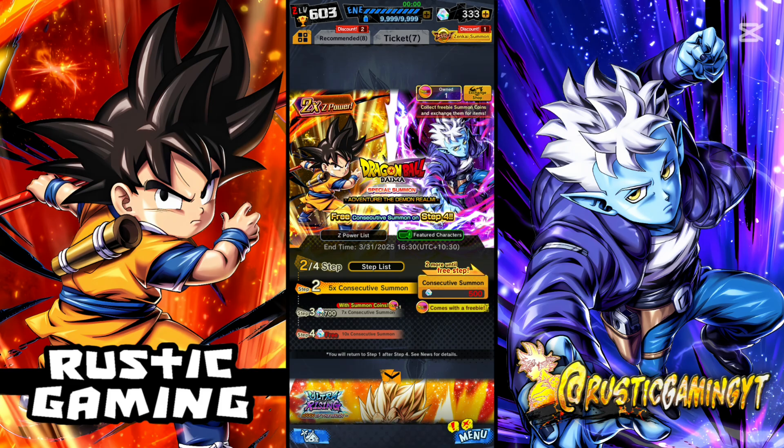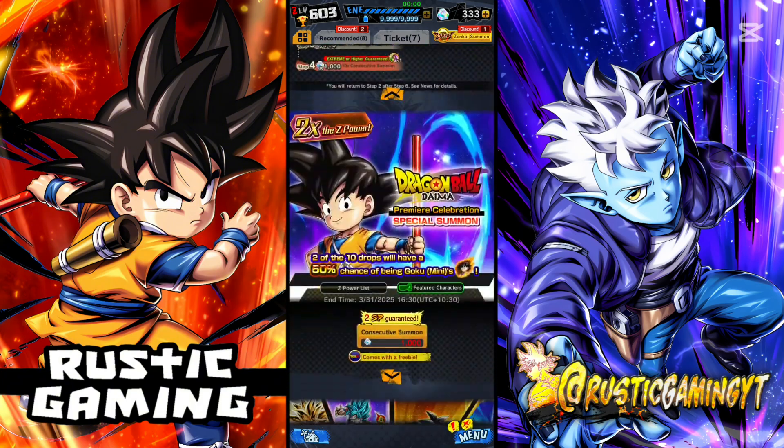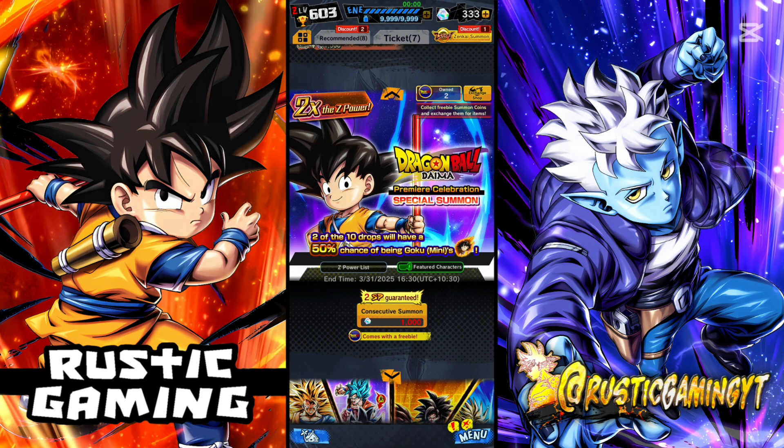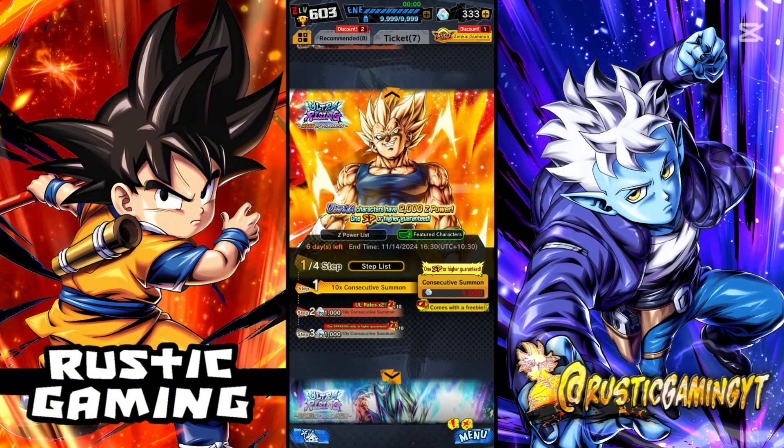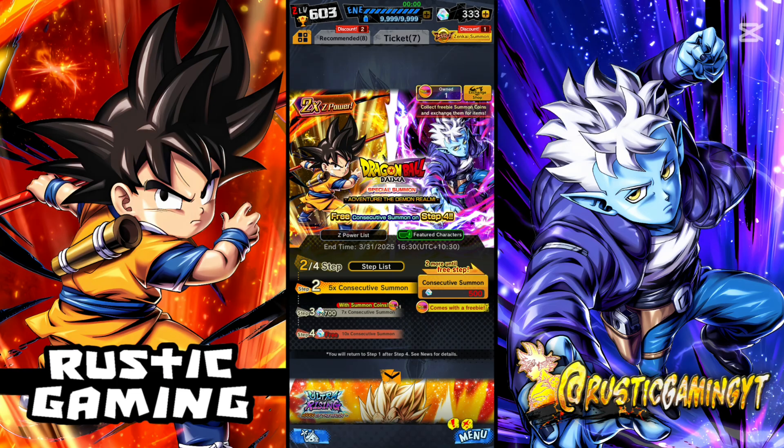It looks really enticing to summon, but from a technical point of view it's not really the best format. What they could have done is kept the battle format where the last slot has a 50% chance to be either Goku Mini or Glorious, or made the 9th character a 50% chance to be Glorious and the 10th slot a good chance to be Goku Mini. You've got to look at it from Legends' point of view — this is a gacha game, they want you to spend money and waste your CC. They know Legends Fest is just around the corner, so we could see more of these random Diamond banners during Legends Fest, unless there are Diamond units coming for Legends Fest, which we don't know yet.